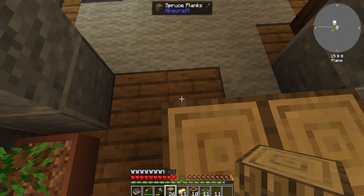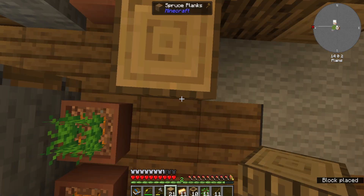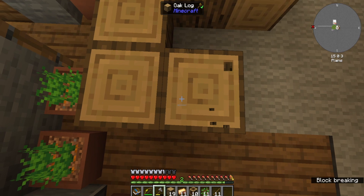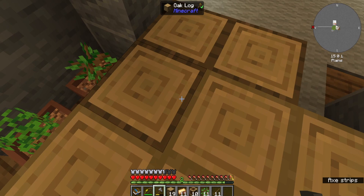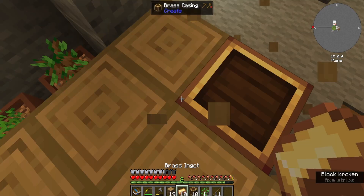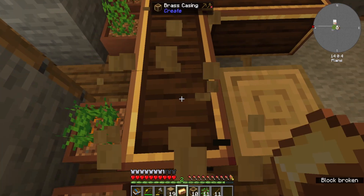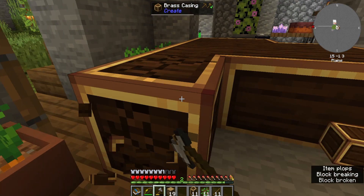That's four, five, six, seven, eight, nine, ten, eleven. My brain stopped working there for a second. Look how cool the brass casings look — that would make a brilliant floor, or even a wall pattern.